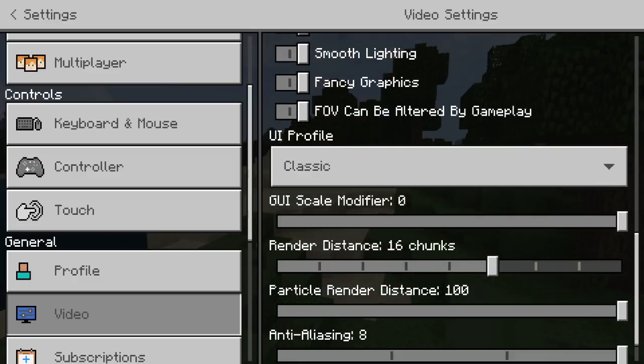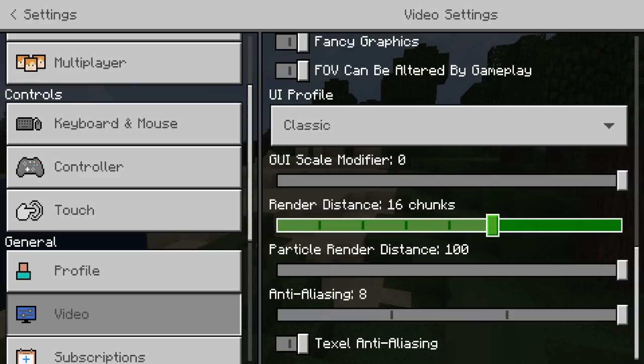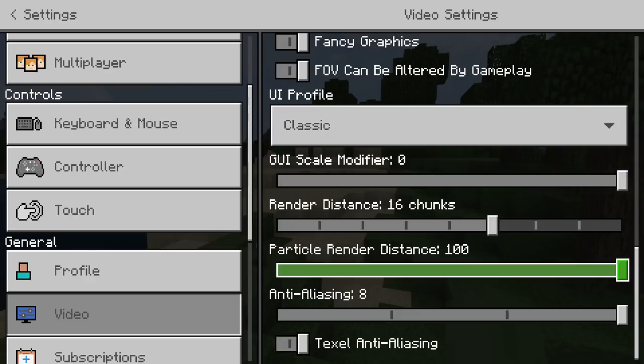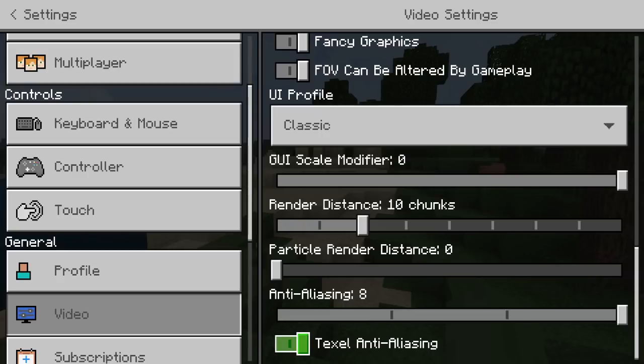I have all the fancy stuff enabled. If you're playing on Windows 10, Xbox, or Pocket Edition I recommend putting your render distance at at least 16 — 14 is fine but 16 is best. Particle render distance should be at 100, but you can run it at zero. I run it at 100 if your device can handle these settings. I'm going to turn the particle distance down, turn anti-aliasing down to one, and just see what it looks like.